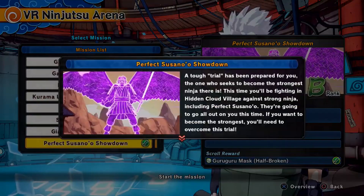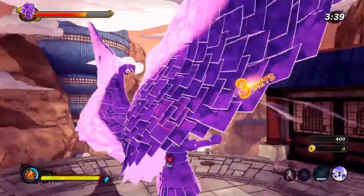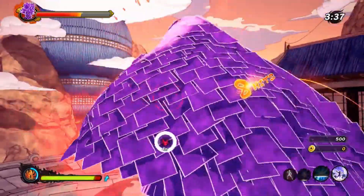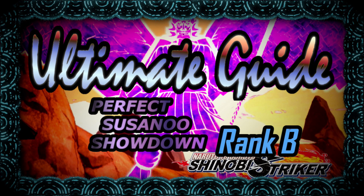Repeat this process with the different characters scattered around the lobby until you become a Jonin. To become a Jonin, there is one mission that's going to be difficult to complete, but luckily I already made a video on that mission. So if you're having trouble with Perfect Susanowa Showdown, make sure to check that video out — I'll leave the link in the description.